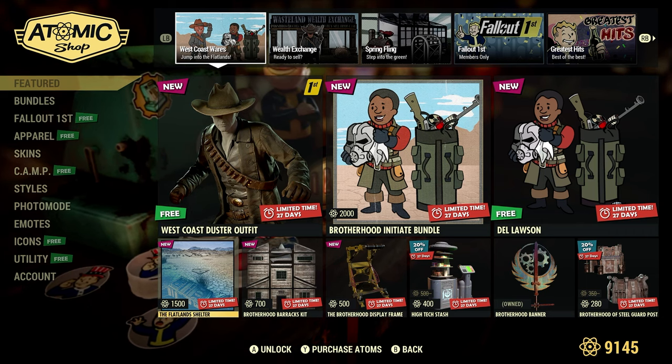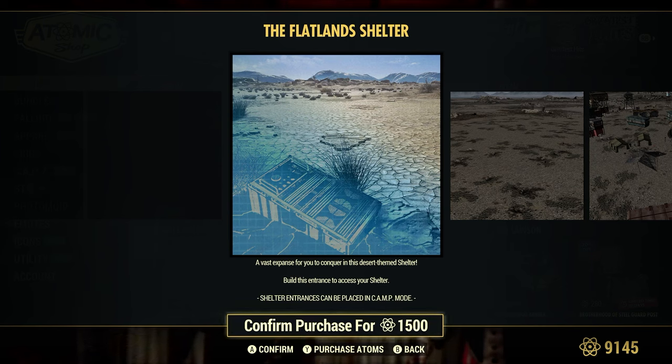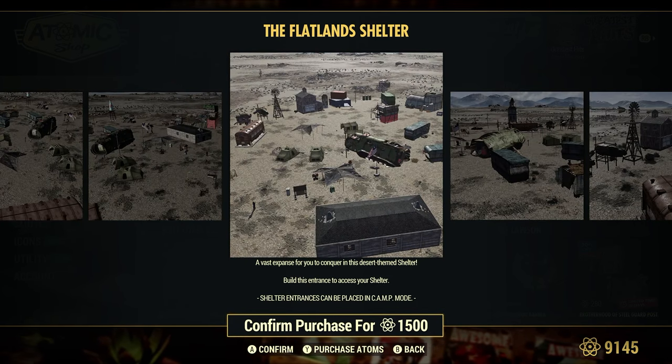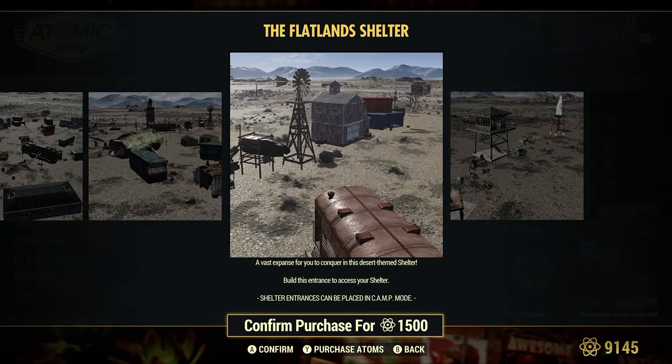The Flatlands Shelter by itself is 1500 Atoms. A vast expanse for you to conquer in this desert-themed shelter. Build this entrance to access your shelter.